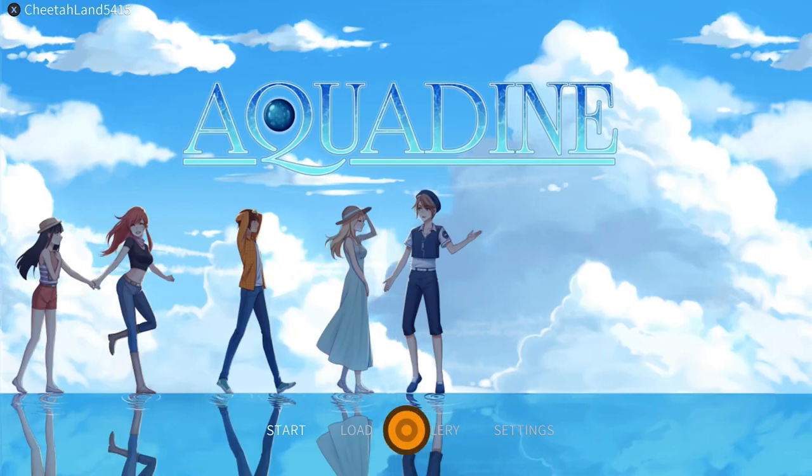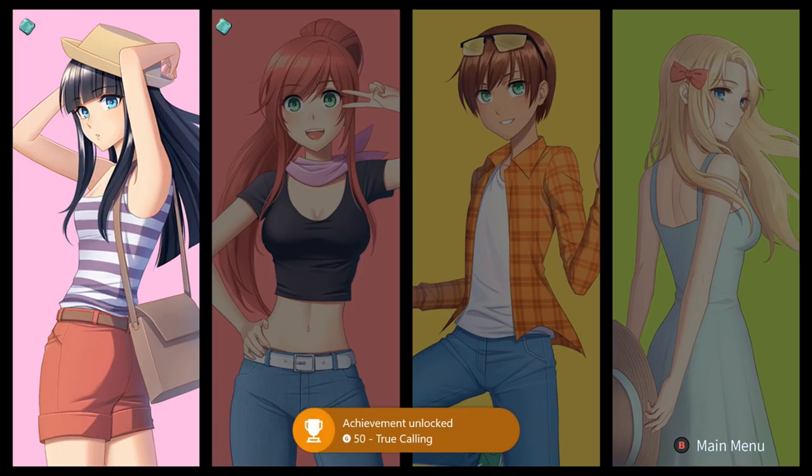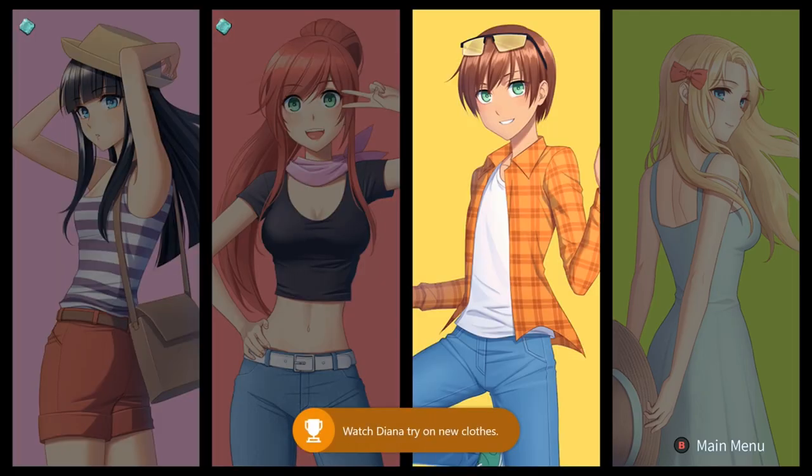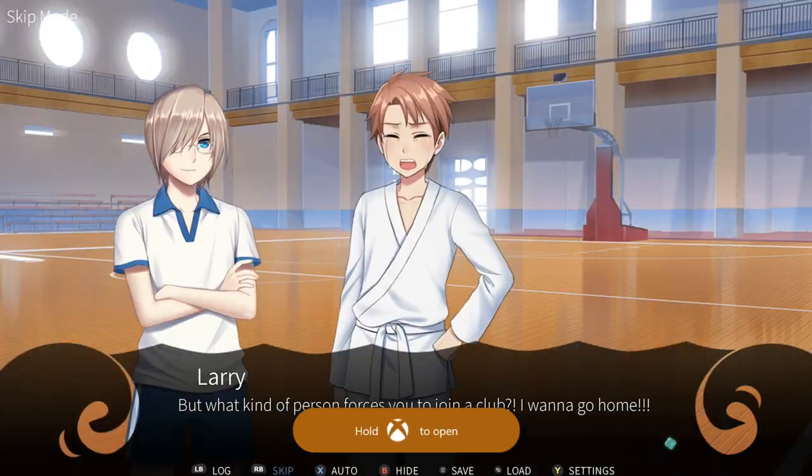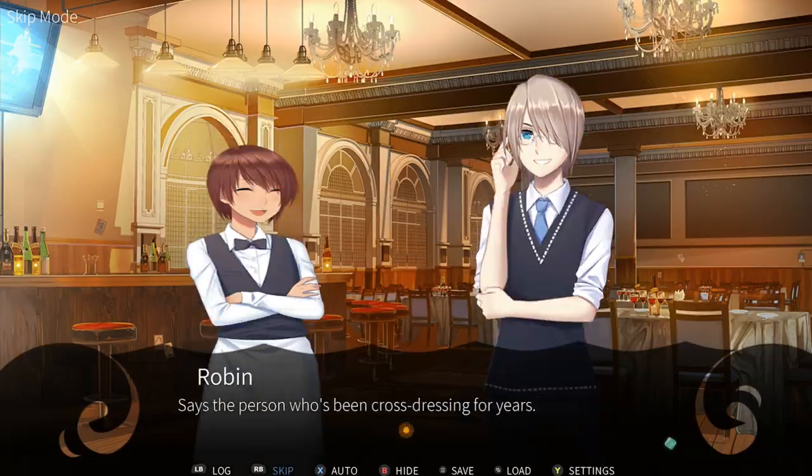Alright, and again once you get to the end here return to the main menu, go to character select, and this time choose the third character with short hair. Again press the right bumper to skip through the text and I'll pick the commentary back up once we get to playthrough number five.